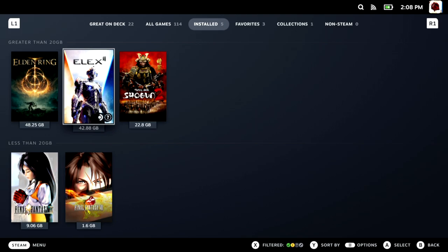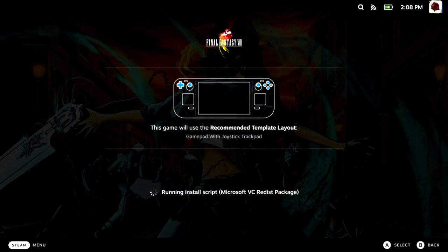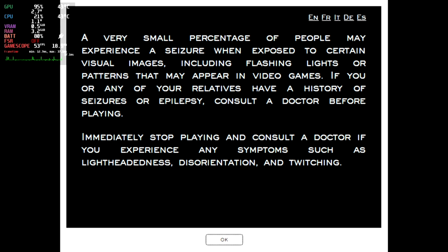Next we moved on to Final Fantasy 8. It's a bit curious with Final Fantasy 8 and 9 because they use very similar launchers to when Final Fantasy 7 came out on PC. Final Fantasy 7 is down as a playable game - games with launchers can be one reason for that status. But Final Fantasy 8 is listed as fully unsupported, and it is also running the Microsoft DirectX Windows installer, which is curious.